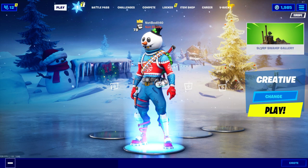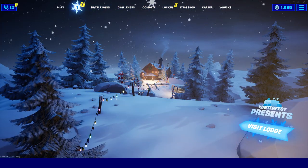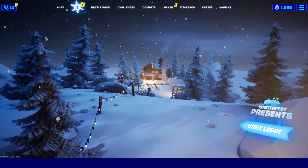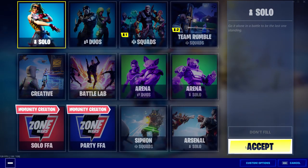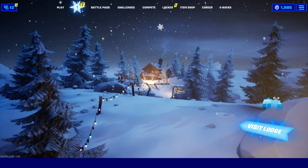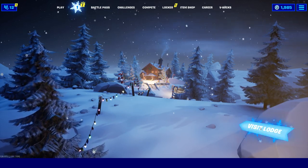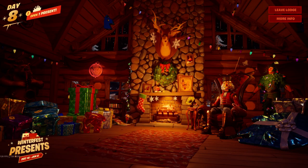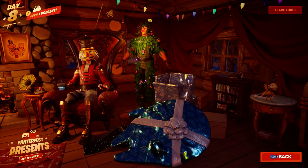Welcome back to another Fortnite video. We're up to day number eight of the Winter Fest, so we're gonna open our Winter Fest present for day eight. You can see the little present icon up there. I wanted to check out the new unvaulted weapon but I was in Creative so it doesn't show yet. We're gonna visit the lodge — yesterday we got a brand new skin, the Lieutenant Evergreen skin.